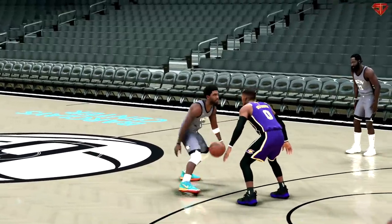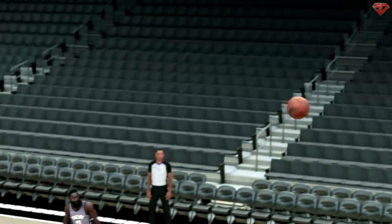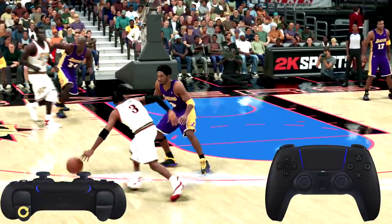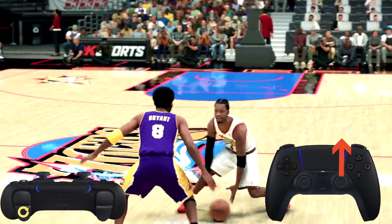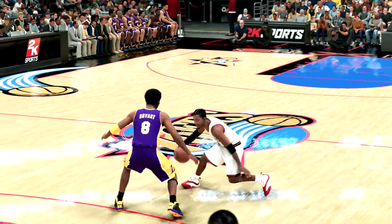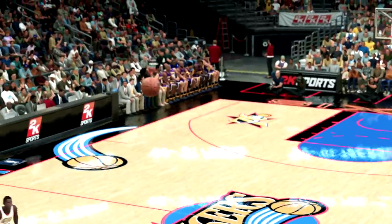With 2K22, the devs took an opportunity to revitalize the dribble controls. In doing so, they brought back signature size-ups and signature combos. A signature combo can be done simply by holding R2 or RT and tapping the right stick up or towards your defender. If you time it at the right moment, you can speed boost right out of this combination. With Allen Iverson, you want to let the animation play out a little more, because if you do it at the wrong time, you won't get that speed boost.